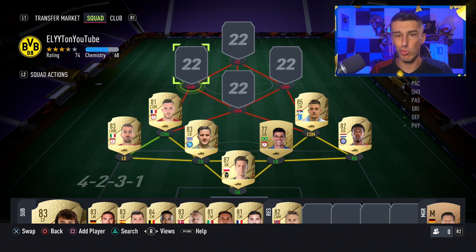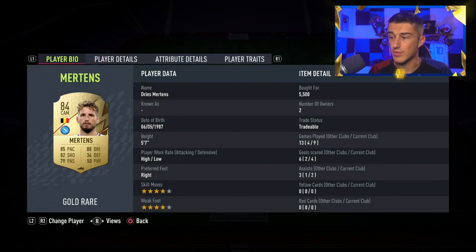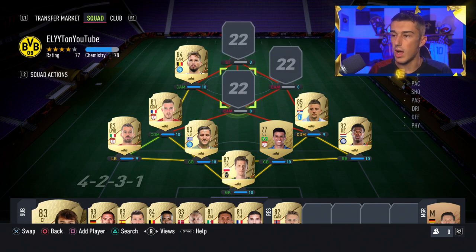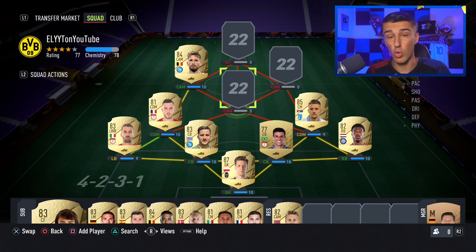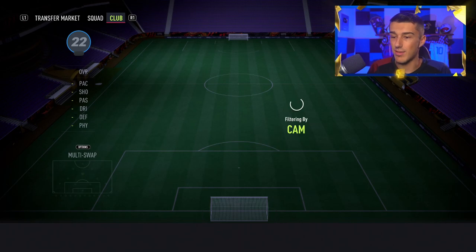Moving up to the attacking mids and striker, these cards are ridiculously cheap — this is where we're really saving coins compared to other leagues. On the left CAM we have Dries Mertens: 85 pace, 82 shooting, 79 passing, 88 dribbling, with four-star four-star. He's a great playmaker who beats defenders with his dribble very often. He doesn't score too many goals but creates a lot of chances and breaks the line very well. You can play him at left attacking mid or left forward if you want him more of a goal threat.